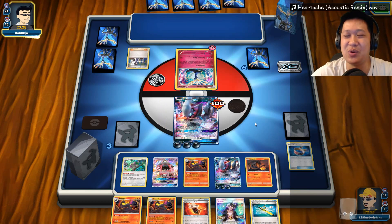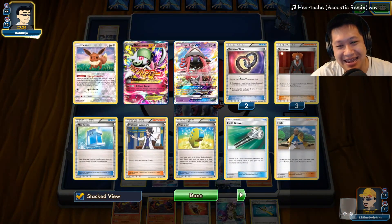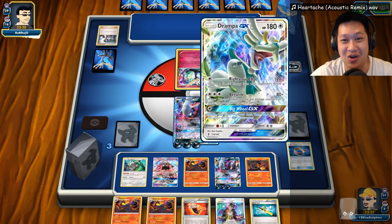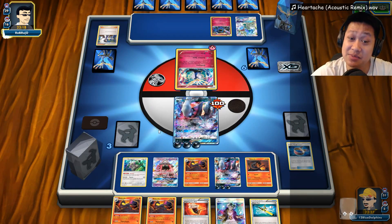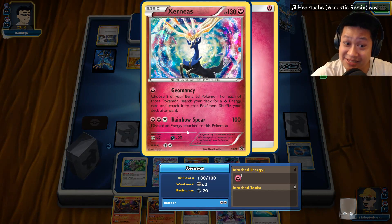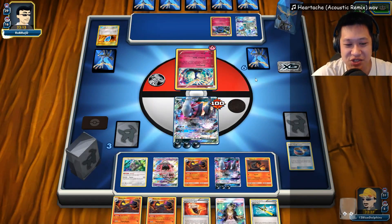We got the Fighting Fury Belt though, so actually that would've got me the KO too. We have one more Salazzle and we need Devolution Sprays now. Sycamore — Lysandr, man of the plan! He does have resistance to Dark, but remember, this attack ignores resistance, and it will get a nice one-shot. So now he's gonna try to slow me down with Lysandr.